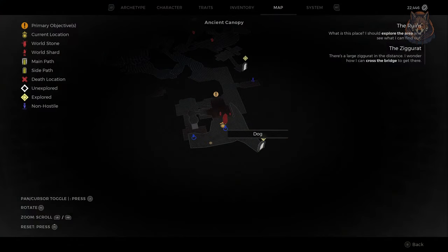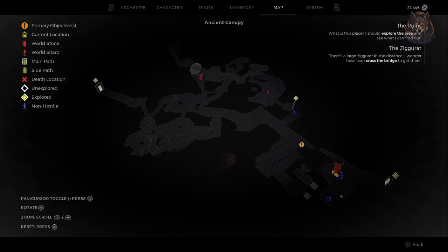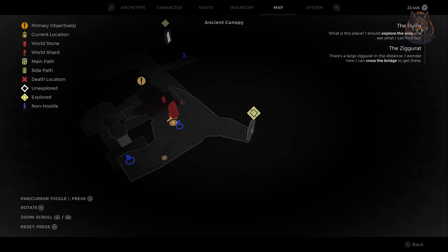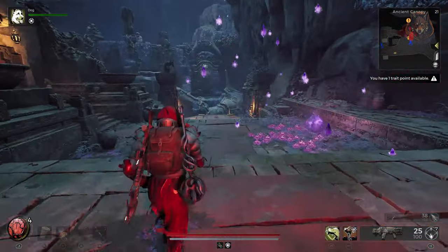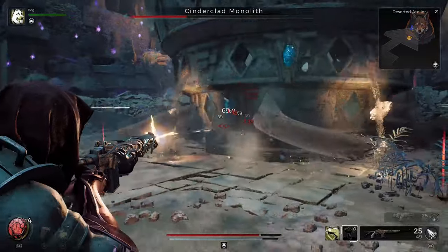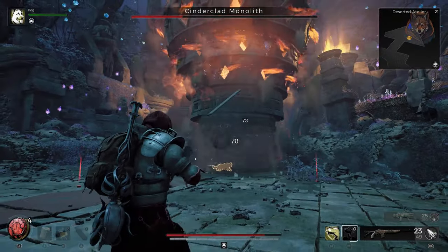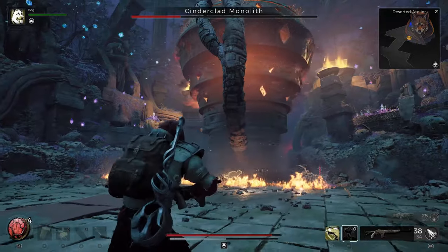To get the armor, it is found in the Glittering Grotto or the Ancient Canopy, and this is the first location of the map, but you're going to need to lower the spiral staircase first. Travel through the Ancient Canopy and simply follow the quest markers until you've reached the next section called the Deserted Artillery, and this section of the map will have your first DLC boss called the Cinderclad Monolith.